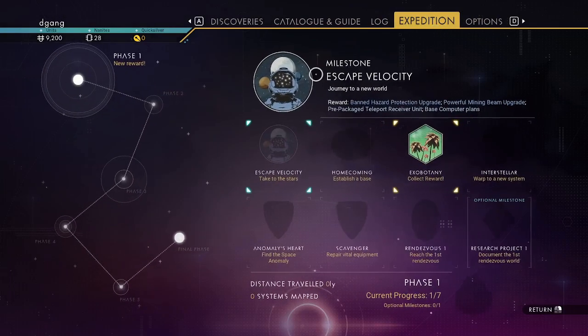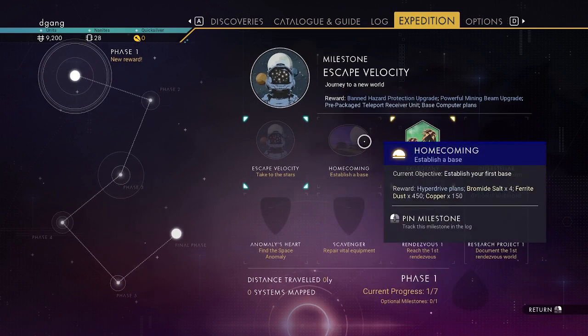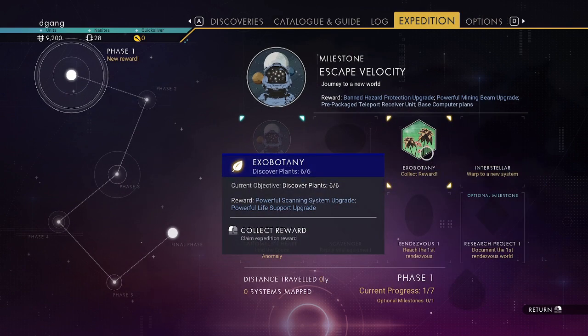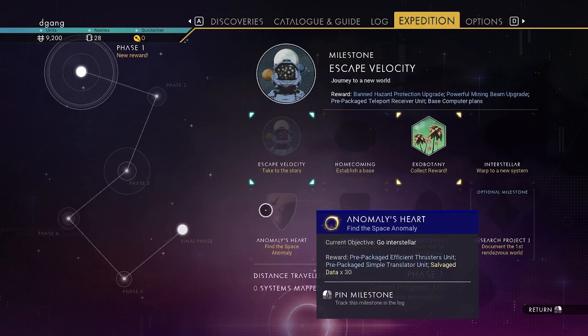Expedition Phase One: we need to take to the stars, establish a base, scan six plants, leave the initial system, go find the space anomaly, go interstellar.